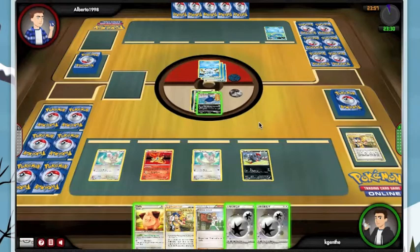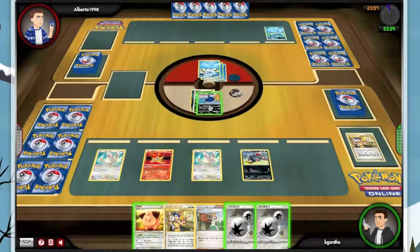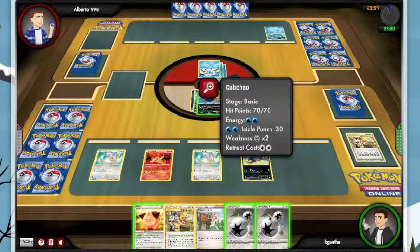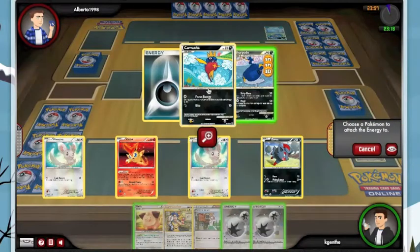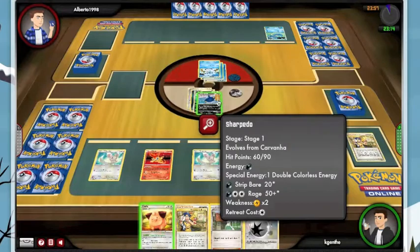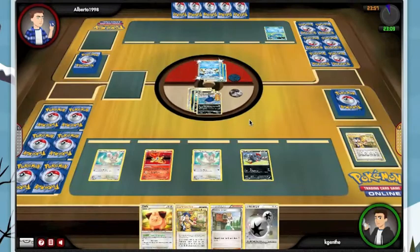I'm debating laying an energy here — I really want to strip his hand, but at the same time I could just go ahead and Rage right here, and I think that's what I'm going to do. Rage for three energy is going to do 50 plus three, and I can't really argue with that.